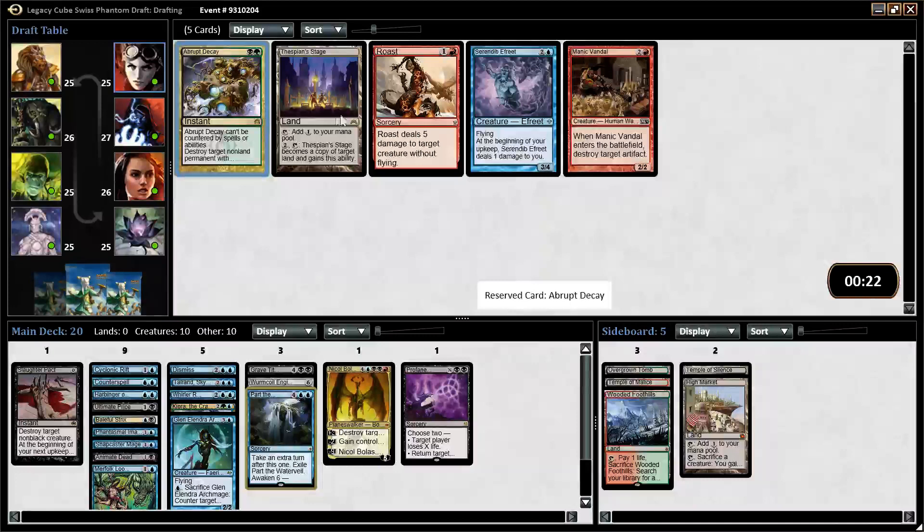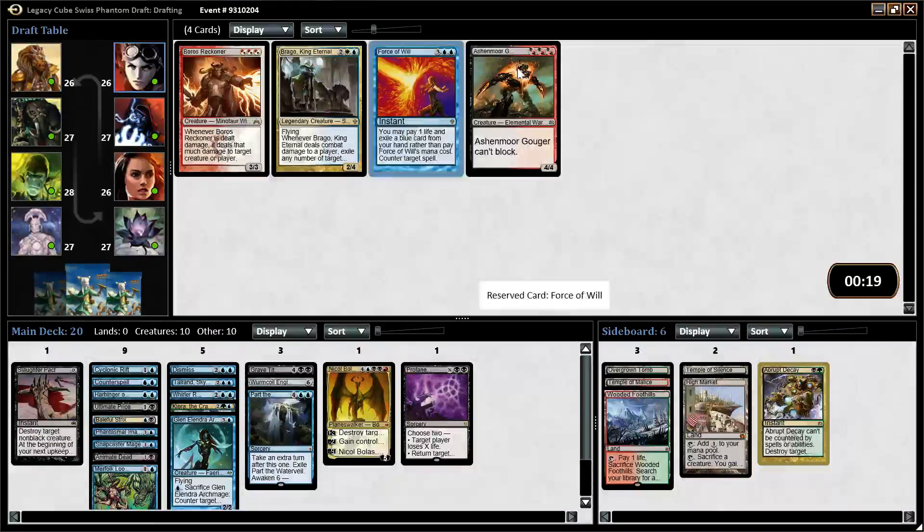Abrupt Decay is something we might run. I don't think we're a Thespian Stage deck — I don't know if we've seen Dark Depths go by. I don't really like that card. Yeah, I'll take Abrupt Decay. No blue drafters — we'll take Brago.